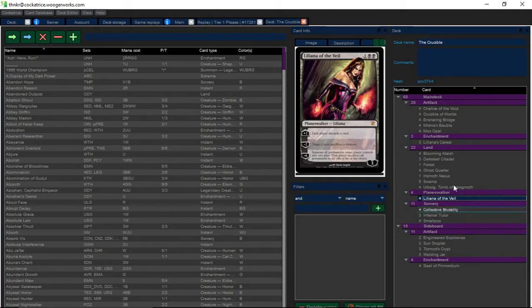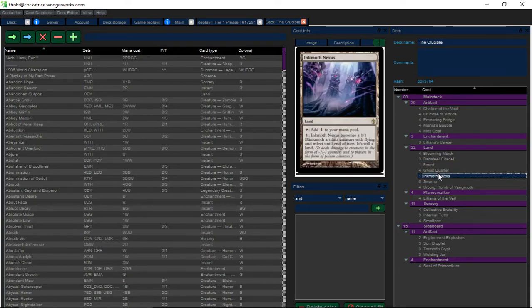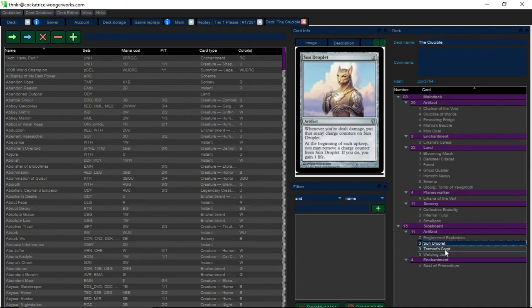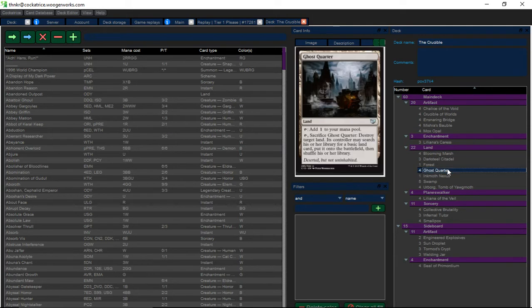I was trying to figure out the win con. Right now I'm trying three Liliana's Caress and one Inkmoth Nexus. Nexus I can just attack ten times — and if they have a blocker, eventually the blocker's going to die. And if it kills Nexus, it's okay, because Crucible will bring it right back and I can keep attacking.